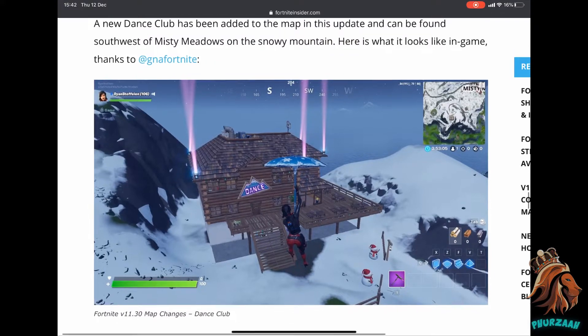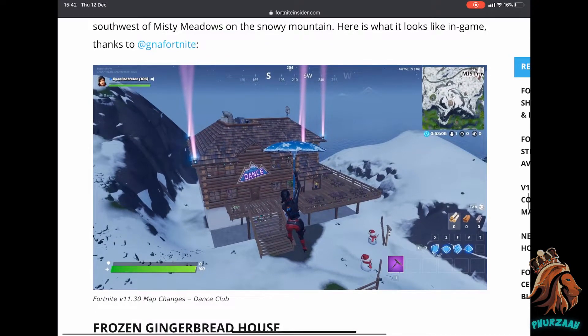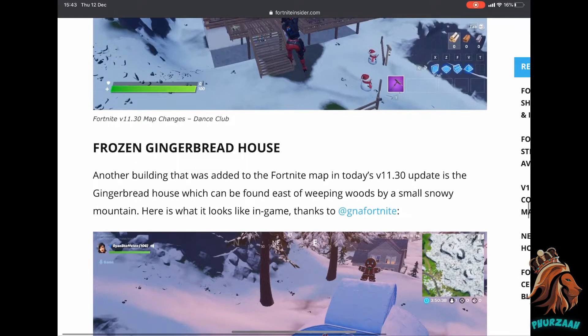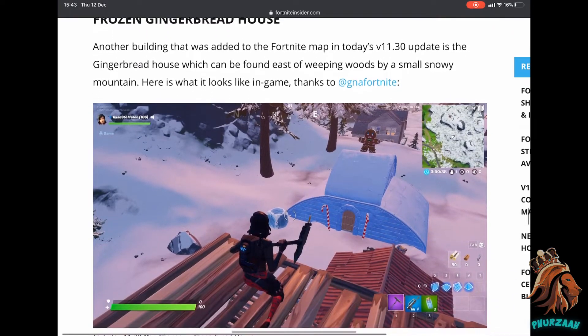The next location is a new dance club just southwest of Misty Meadows on the snowy mountain. As you guys can see right there, you can go inside — it's got disco lights and stuff, pretty cool.